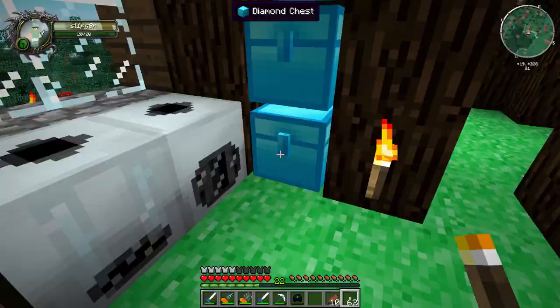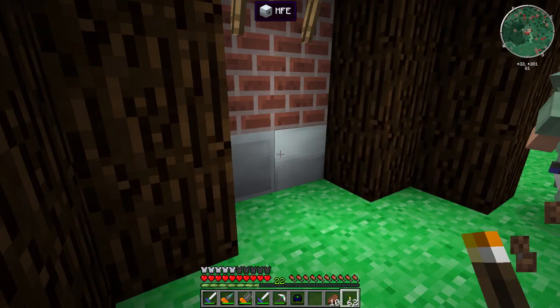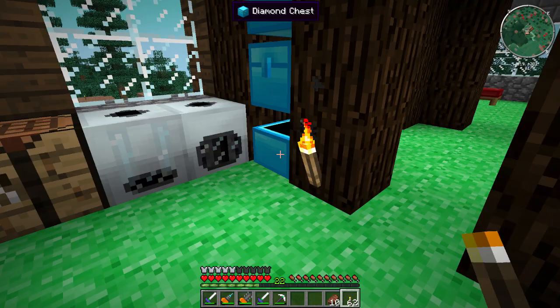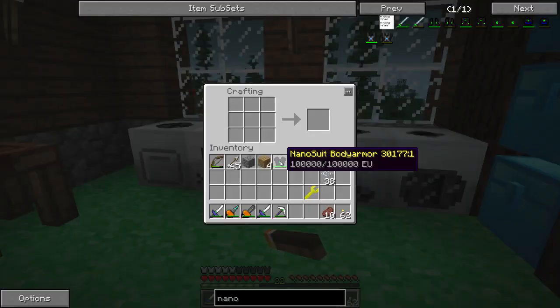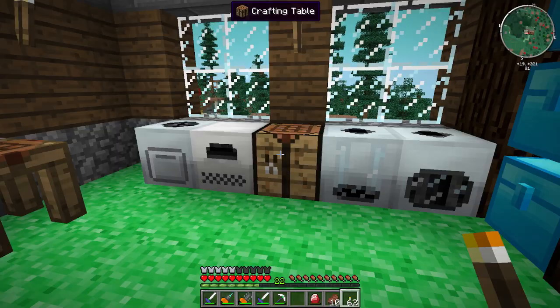I want to bring my force wrench too in case we find a blaze spawner — maybe we can grab it. Let me get my helmet and boots charged up. Let's see — nano boots. This stuff isn't nearly as good as some other armor but it takes more diamonds. Diamonds are kind of like the new cobblestone in this pack — they're in every recipe but they're also easy to get.